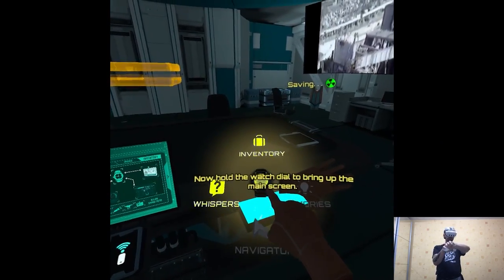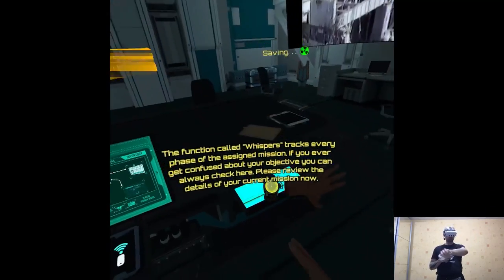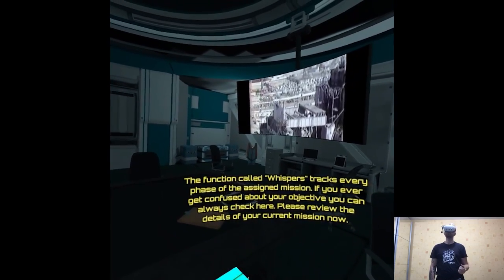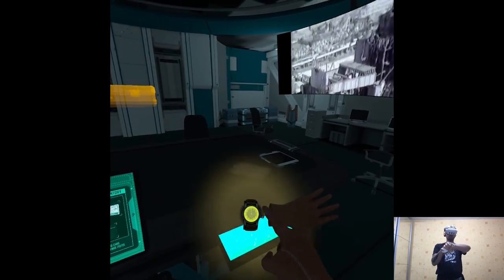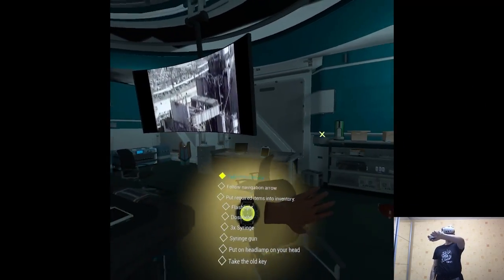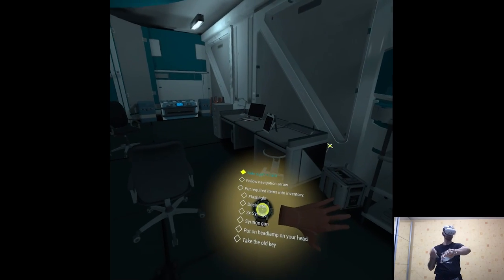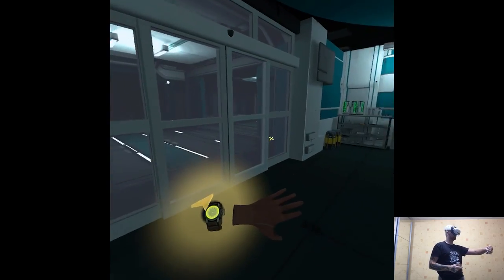Now hold the watch dial to bring up the main screen. The function called Whispers tracks every phase of the assigned mission. If you ever get confused about your objective, you can always check here. Please review the details of your current mission now. Honestly, it's kind of intriguing — I'll just need to see how the outside looks. There are lots of collectibles to get. This tech looks incredible — what can I say?